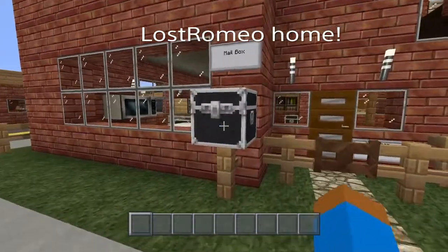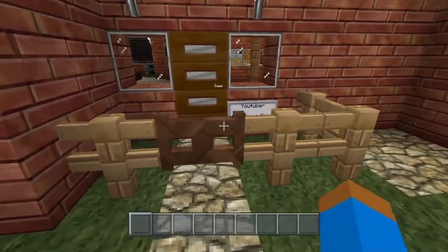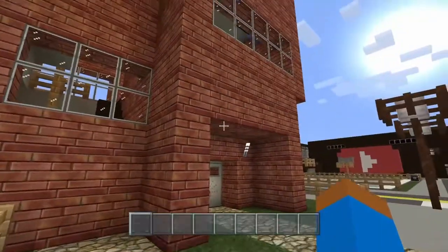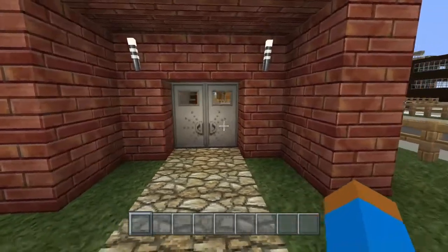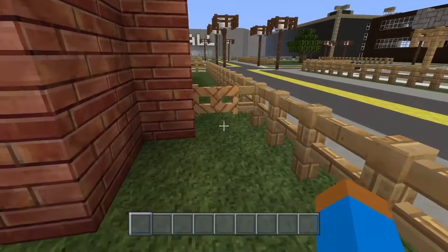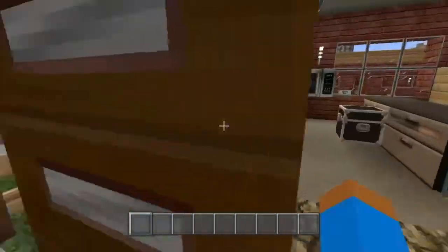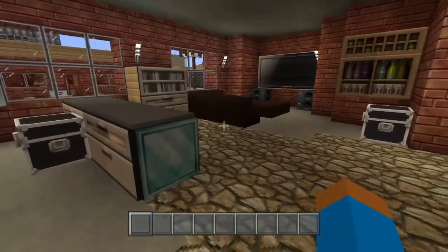Alright, first person view y'all. We got the mailbox right here — not much of a mailbox, I know, I'm still working on creativity. I put my sign up. I found a little something about this spot I can plant inside using this material, but I'll explain that later. That is supposedly my garage — I couldn't afford to make a real garage, so I put two iron doors. Forgive me. And my backyard — I love my grill out spot, I love that backyard. Let's go inside.